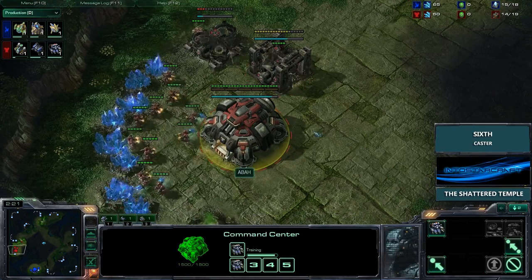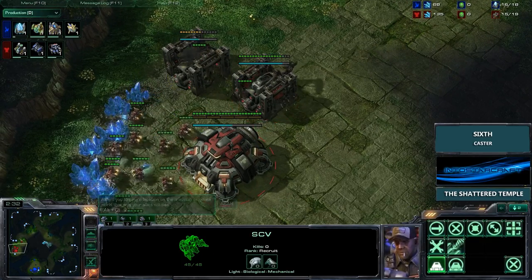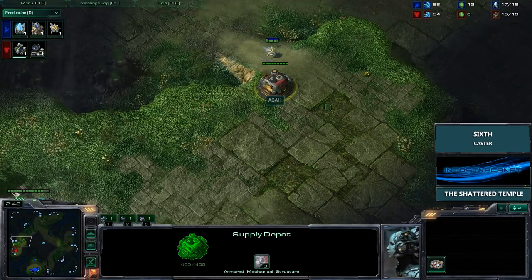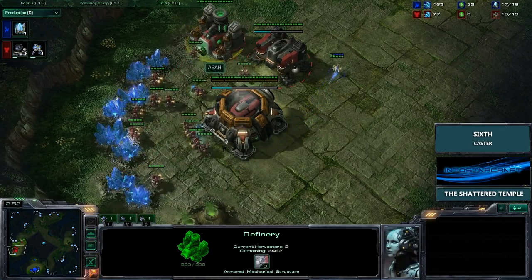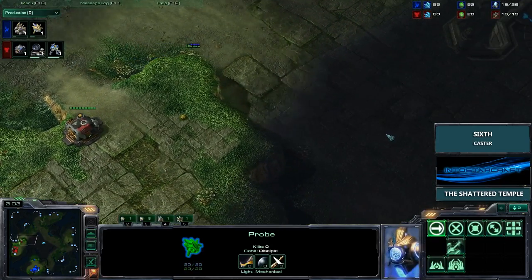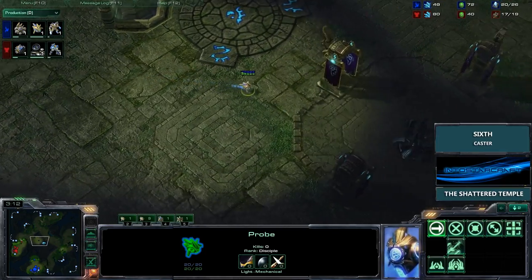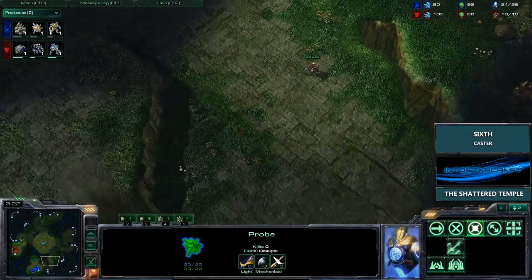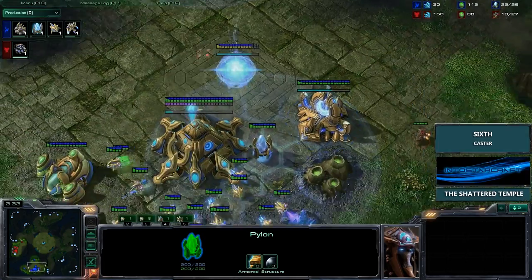It looks like Abar is going to be getting his gas on the usual timing, so we're not going to see any 2-rax expand. Here comes the probe right now. I like this placement on the supply depot, actually helping his units spot the front of the map. A lot of Terran players don't really like walling in versus Protoss because their production facilities can get sniped from the low ground, especially once observers are out. But against a Stalker-Zealot foregate, sometimes it can be really beneficial to wall off and let your units tank behind the buildings. Light is taking that tower, and he's put a pylon on the edge to spot for any pushes behind the bushes.